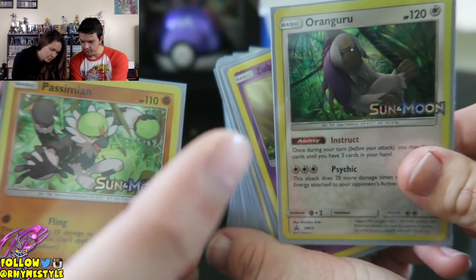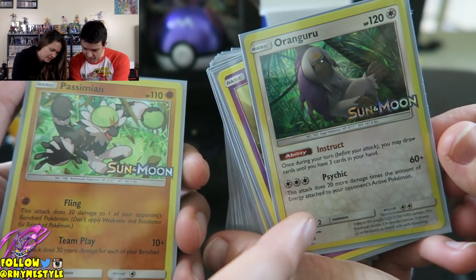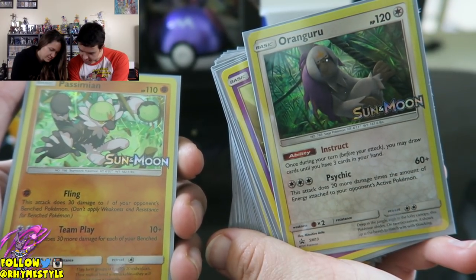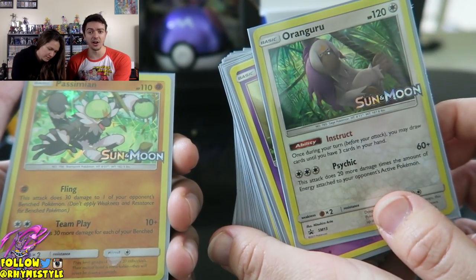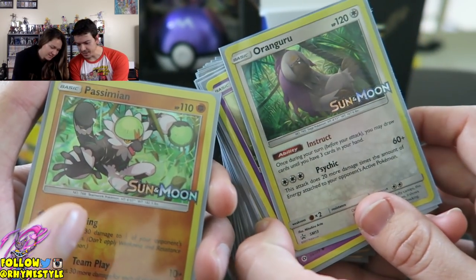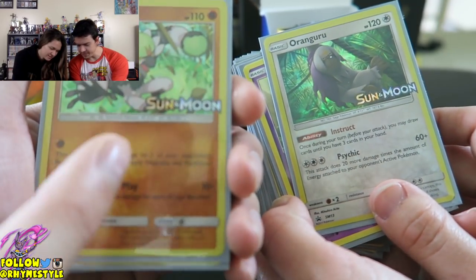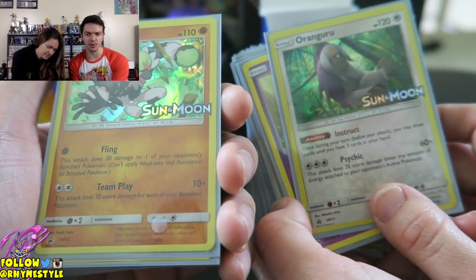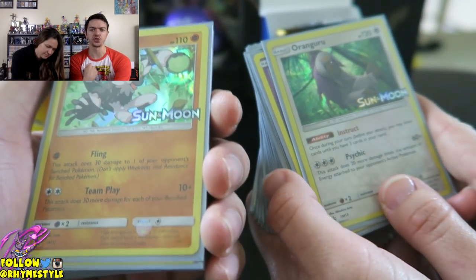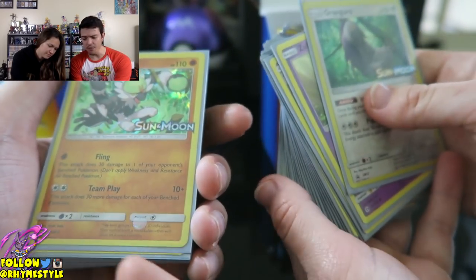I got the Oranguru — everybody wanted that one because that card is badass. This attack does 20 more damage times the number of energy attached to your opponent, starting at 60 damage. That's a really good card — it can get pretty beastly. Passive Minion is good because his Fling lets me attack bench Pokémon. That's only 30 damage, but if a Pokémon retreats I can still keep attacking it. Both of these are pretty decent.